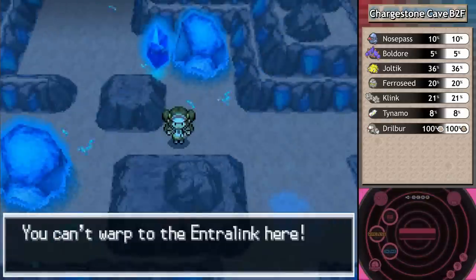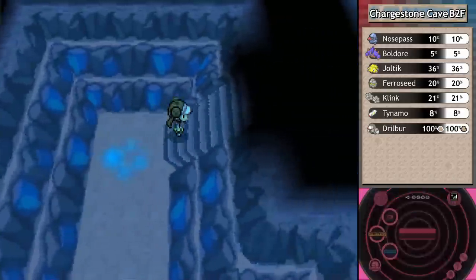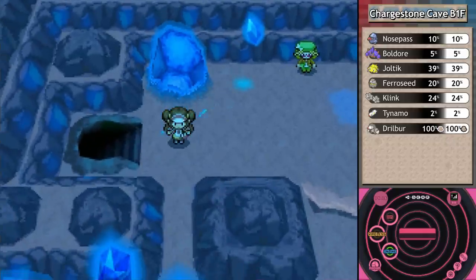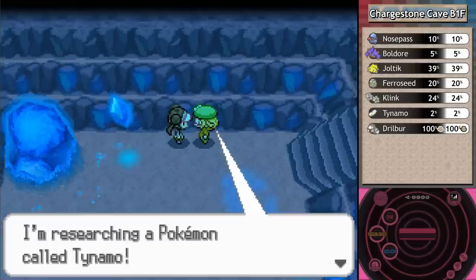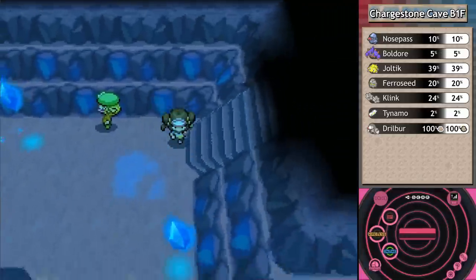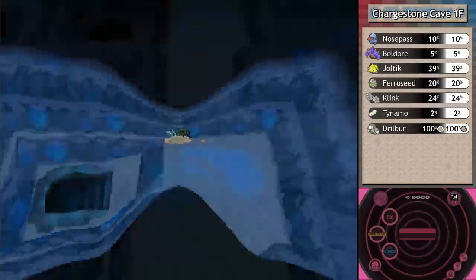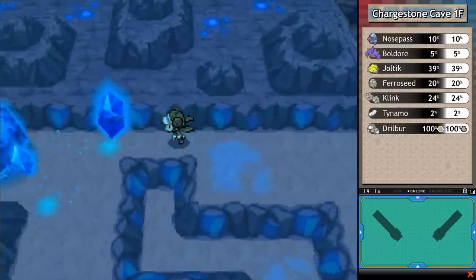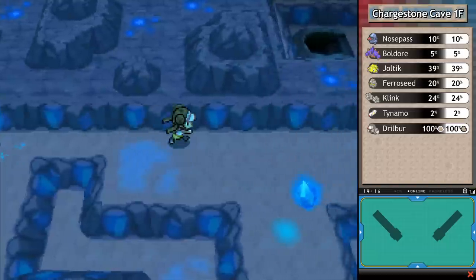I'm going back to heal! I can't warp to the Entralink from inside a cave - right, I forgot. Never mind. Since I can't play that Funfest mission, you get evolutionary stones from it, and you get different evolutionary stones based on the version you're playing. There's an Ace Trainer around here - I know because I saw you. Dowsing machine - these usually signify there's an item hidden nearby. This is a return to the starting area of the first floor; we've come full circle with a nice way back to Driftvale City if we wish.